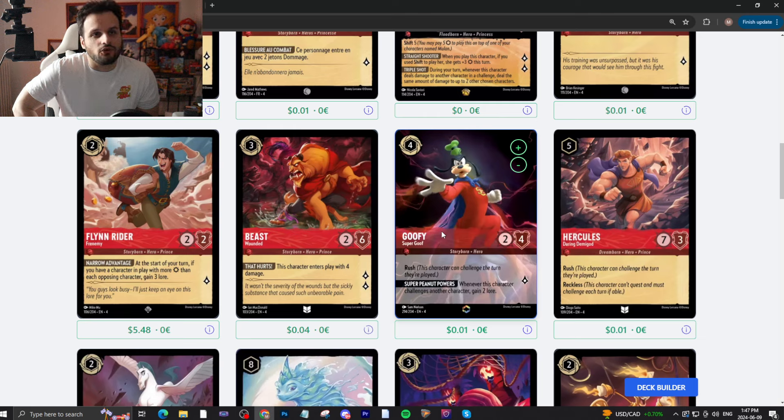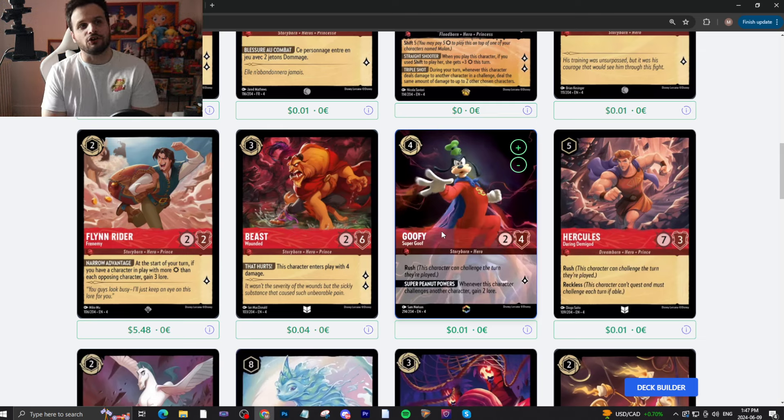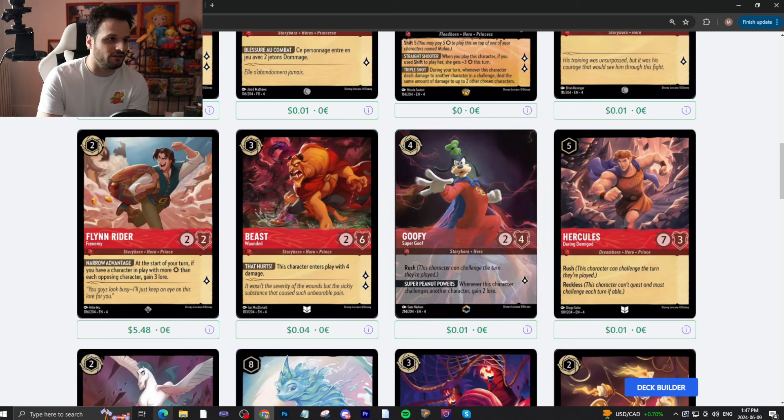Hercules — a five-drop, uninkable, 7/3 with Rush and Reckless. Maui's better, because this has no toughness. But if you really need that seven attack — like if we get into a meta where seven is a magic number — then Hercules becomes a little bit better. Besides that, not really.